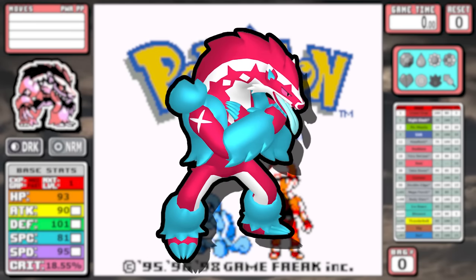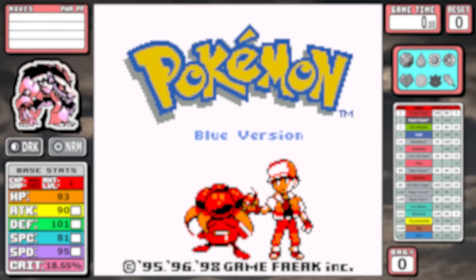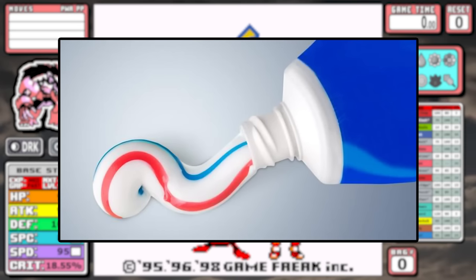I'll also die on a hill and say that this Pokemon has the best shiny of pretty much all of them. I think it's really unique and it doesn't do the typical Pokemon shiny where you just usually make something green, black, or purple — and that probably covers like 80% of Pokemon. I guess you could just say it looks like a tube of Colgate toothpaste, but keep your bad opinions to yourself.